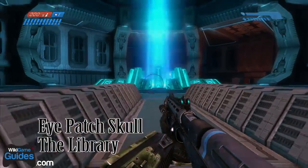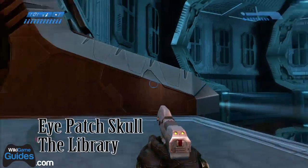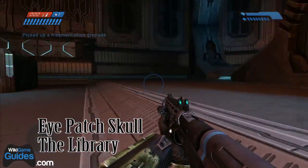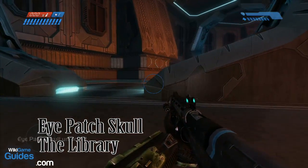The Eyepatch Skull is located on the level The Library, and this is near the very end of the level. As you saw, there's the index right in the middle of the room. You're going to want to go all the way around the room instead of going straight through it, because if you go straight through the middle it'll trigger the cutscene that ends the level. But the skull is right here after you walk all the way around to the other side.